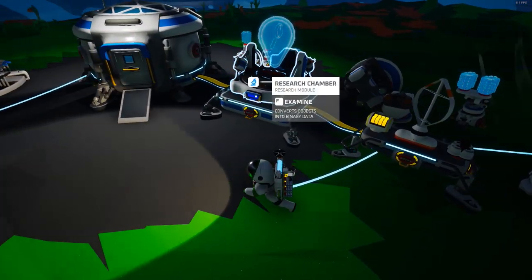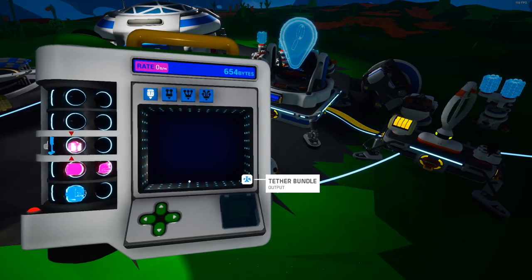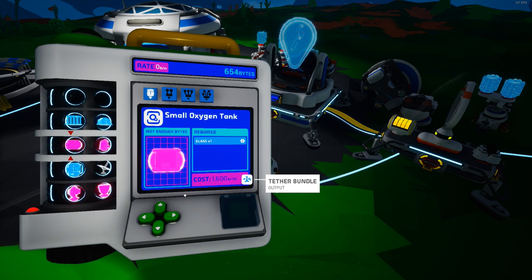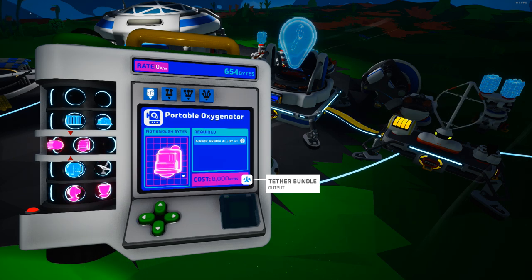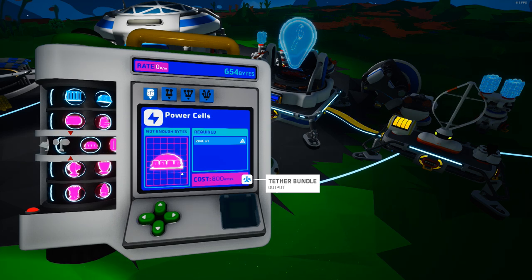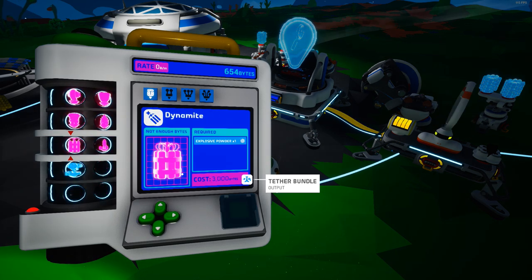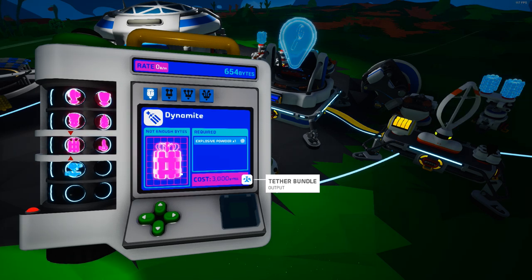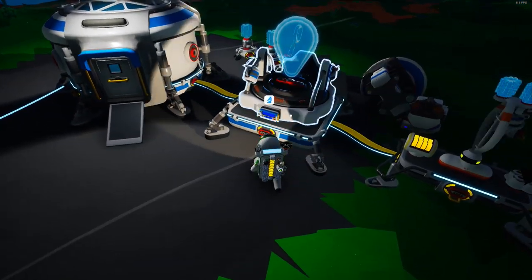We did some research and got whatever bits we needed. We have up to 654 bits, so that means we can unlock a beacon, a solar panel, a wind turbine. I don't think there's really much else — the small printer we already have unlocked, fireworks we don't need, dynamite we don't need. So we can go ahead and ignore that for the time being.